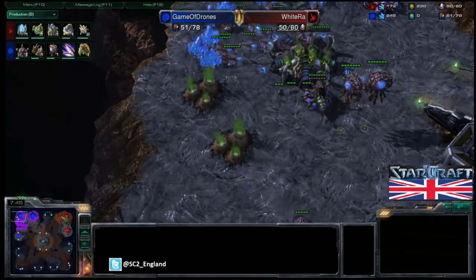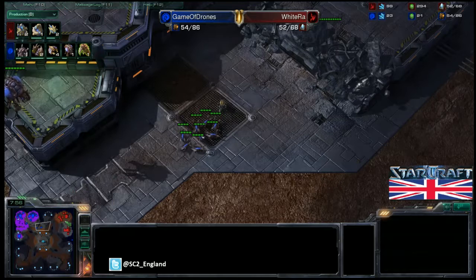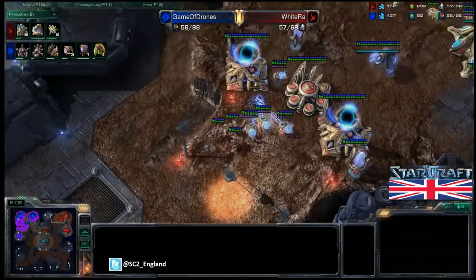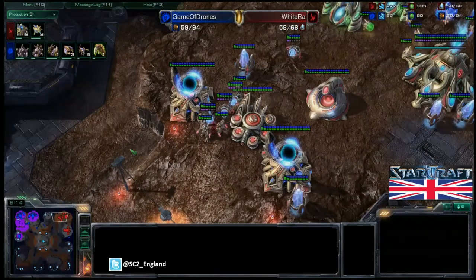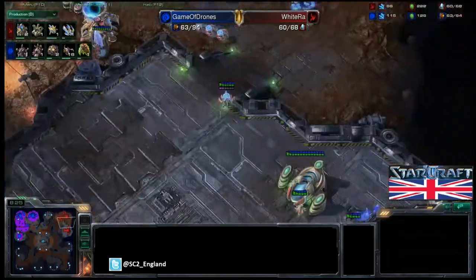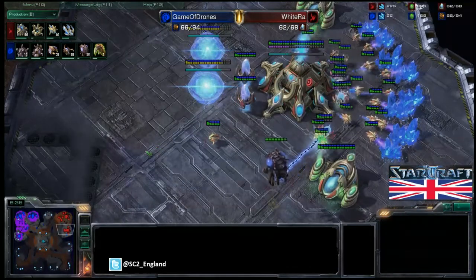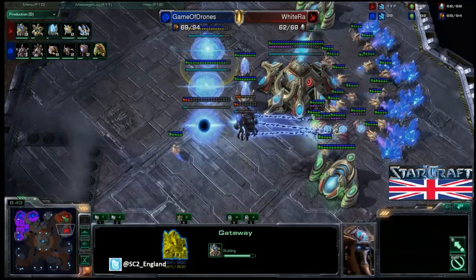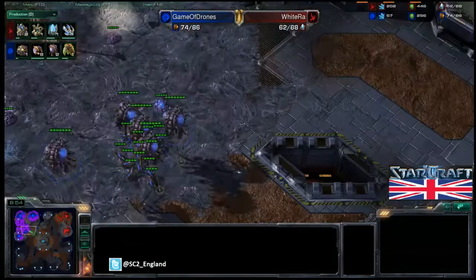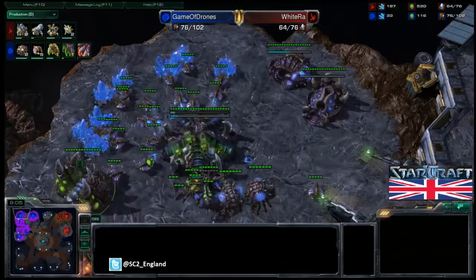No third or fourth gas on the way for TLO — just getting Lair ASAP. Speed just finishing up, plus one melee attack just started. White Ra's robotics facility will finish fairly soon, with two more gateways in his main base. A single zergling runs off to try and get a scout but quickly dies to sentries and zealots, and it doesn't appear to scout the robotics facility — which is useful for White Ra because he is going for a warp prism play and the element of surprise is essential.